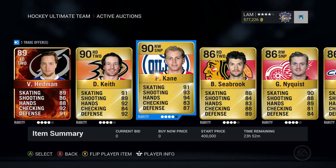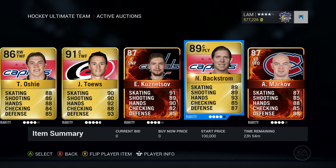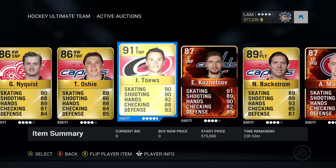Next up we got Nicholas Backstrom — a pretty nice complement to Evgeny Kuznetsov. He's an 89 overall centerman, a playmaker, 89 skating, 89 shot, 93 hands, and his start price is up for 100,000. We also have Andre Markov, one of the newer Player of the Game cards as well — 87 overall left defenseman, offensive defenseman, with some pretty nice stats. That's pretty much all the players up on my trade block.